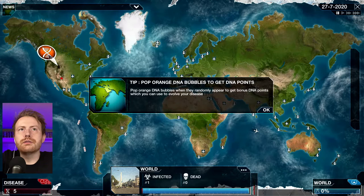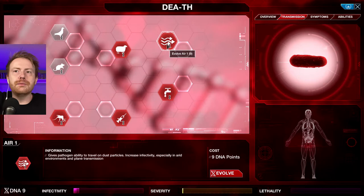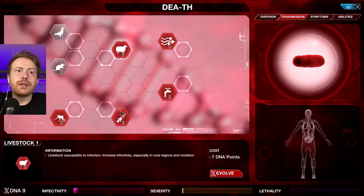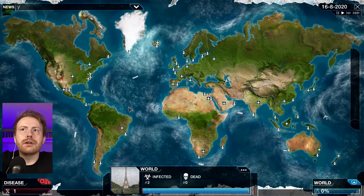Speed things up a little bit. Pop orange DNA bubbles to get DNA points. Still only one person infected — come on now. Okay, I have DNA points. Transmission — how do I want this to be transmitted? We have nine DNA points. So we can spread it through the air, through the water, through livestock, through blood, through insects. I'm thinking — let's go through the air.